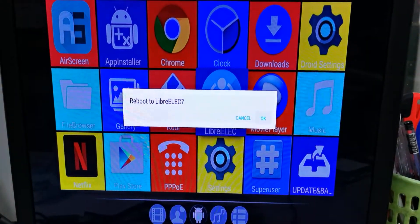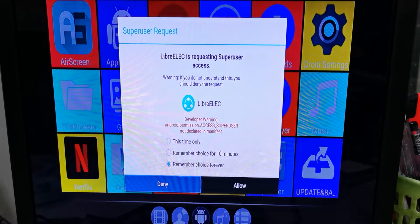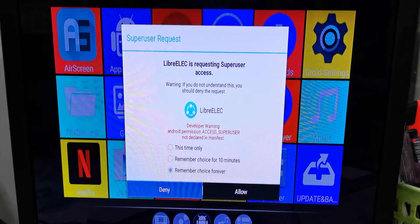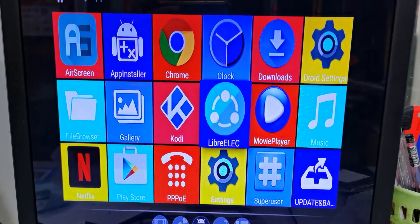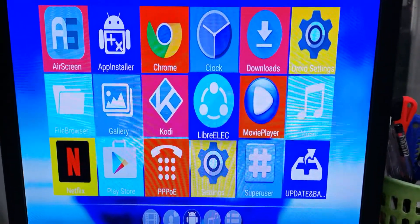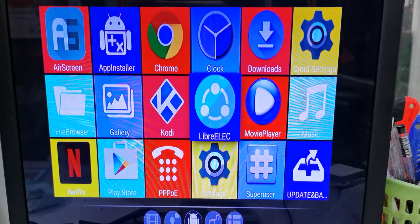Hello everyone. What to do if you make a wrong choice? For example, you deny getting into the game system. We have to restore the Android system. If you choose the wrong option by mistake, you can never get into the game system anymore. As a result, you cannot get into the game system, so now what to do?